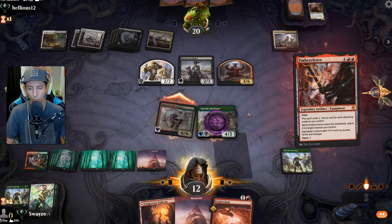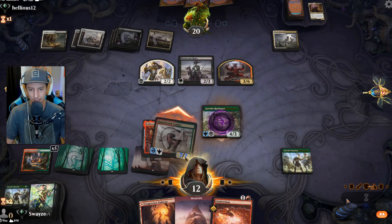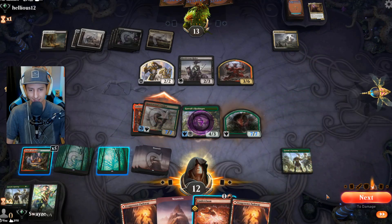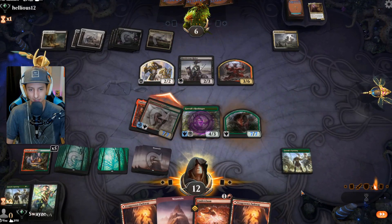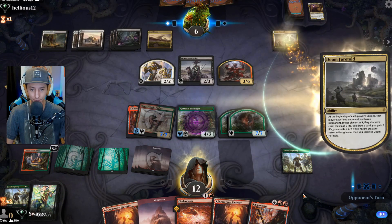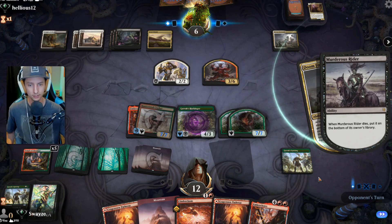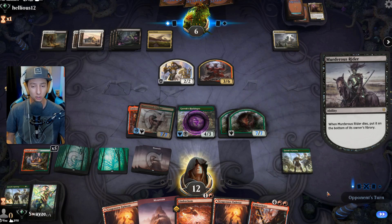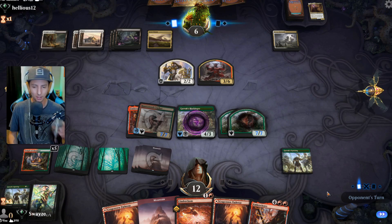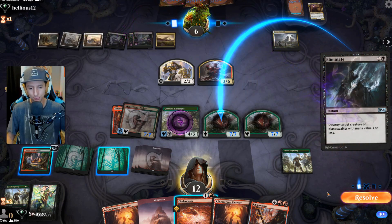Oh okay — you're not gonna like the outcome of that play, you're not gonna like this. This is gonna hurt. Yikes. All right — you did it, not me, so you're gonna have to deal with the consequences. They're down to just a Doom Foretold. I have two 7/7s out there and another 7/7 with an Ember Cleave ready to attack again. I think that's a wrap.